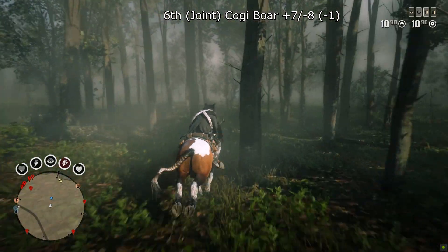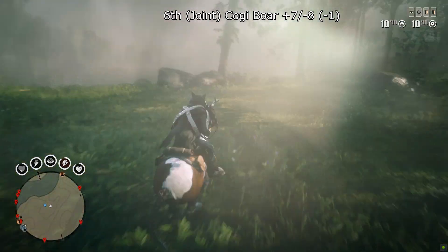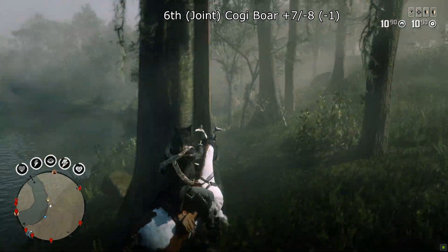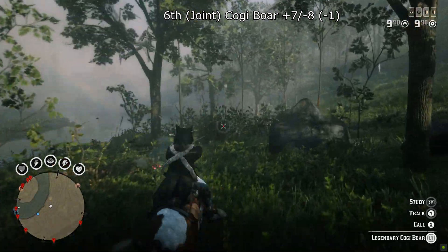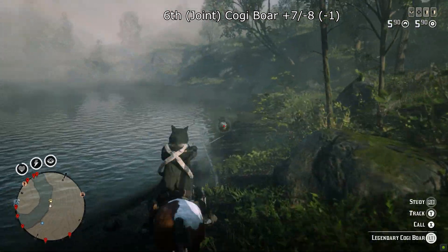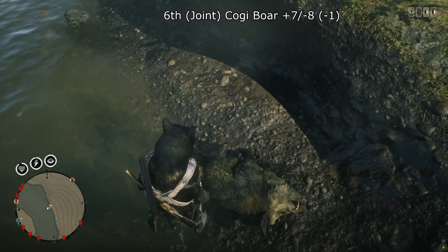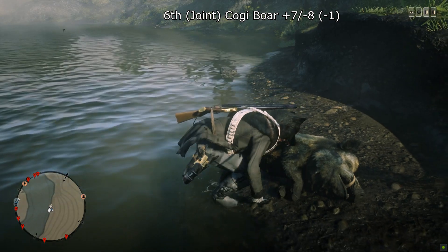Coming up, we have three animals in joint 6th place. First is the Kogi Bor with plus 7 and minus 8, giving it a minus 1 — we're into minus scores now, and remember: lowest is hardest. I've had trouble with the Kogi Bor. I think I've only seen about 3 or 4 of them after hundreds of hours of hunting legendaries. Not difficult to hunt but definitely difficult to spawn. Bear that in mind if you go looking for it.